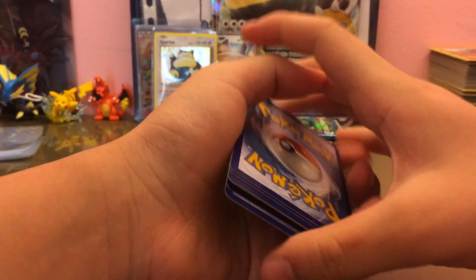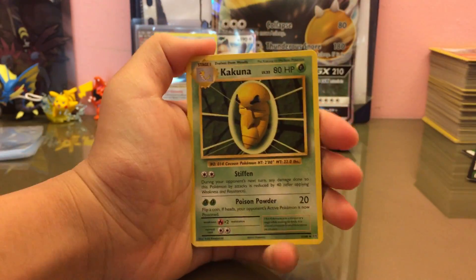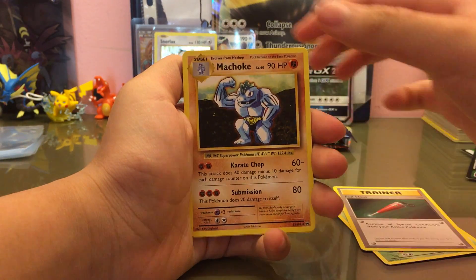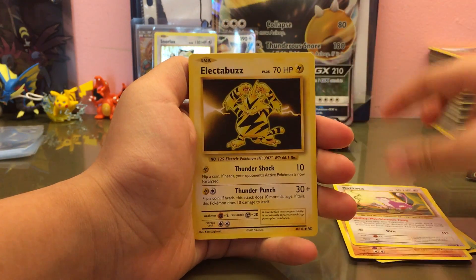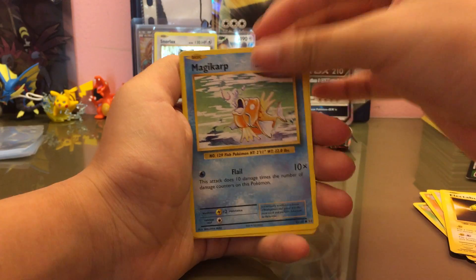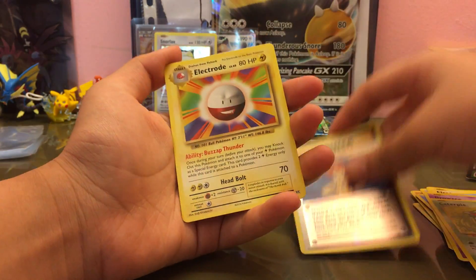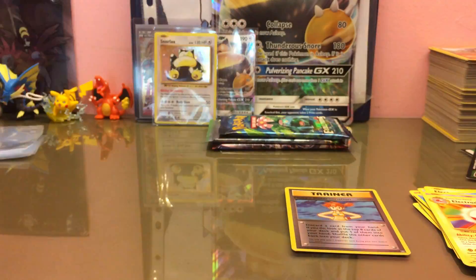It's been a while since I opened something. Alright, focus — we got Kakuna, Fuchsia, Machop, Rattata, Electabuzz, Magikarp, Drowzee, Caterpie, Reverse Misty's Determination, and a regular rare Electrode.